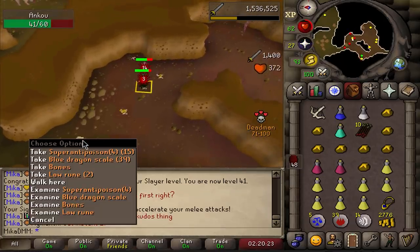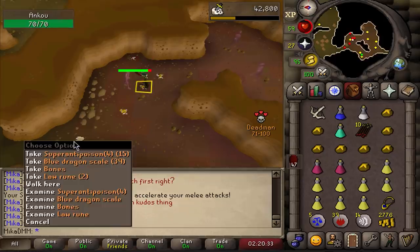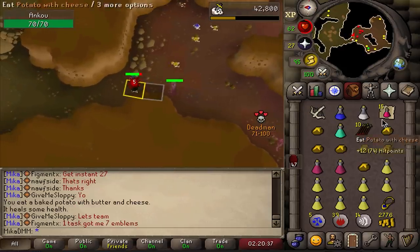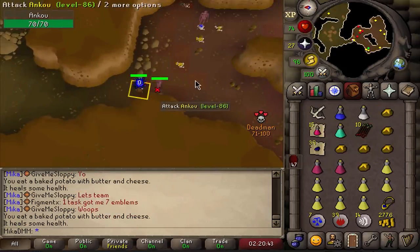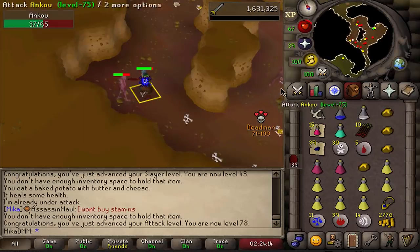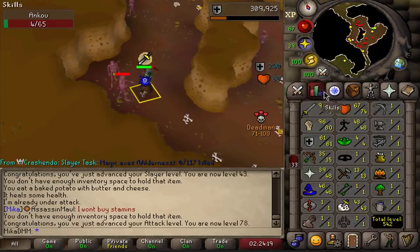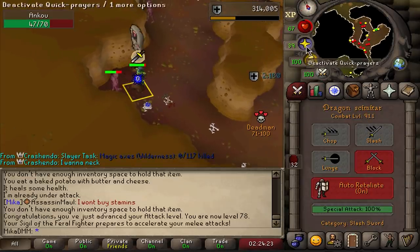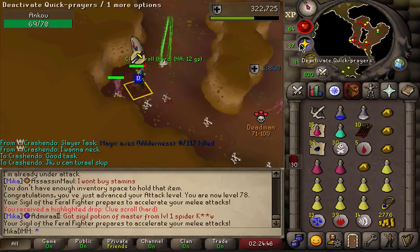That's exactly what I'm talking about — perfect task. Second supply drop: super anti-poisons, blue dragon scales, and some Lorne drops — same as in the past. They said they changed the drop table but I'm not seeing any changes; both of my first two drops are identical. 78 Attack — I can now train a little bit of Strength, maybe Defense up to 70 just to get combat levels faster, then back to Strength. I got bamboozled — thought I got something crazy but it was just a clue scroll.